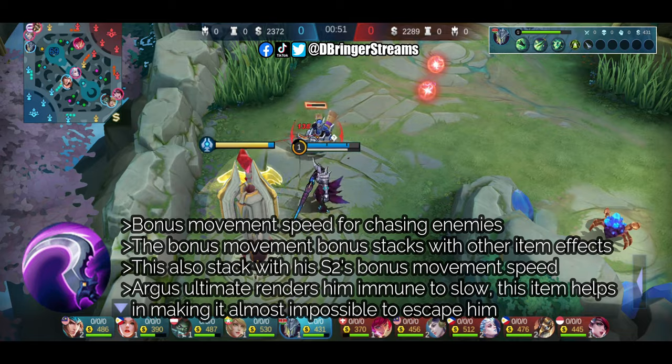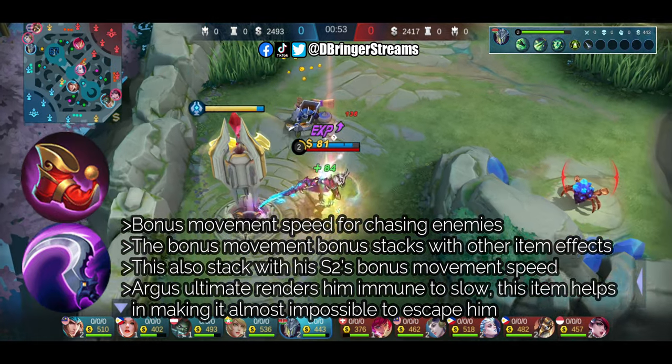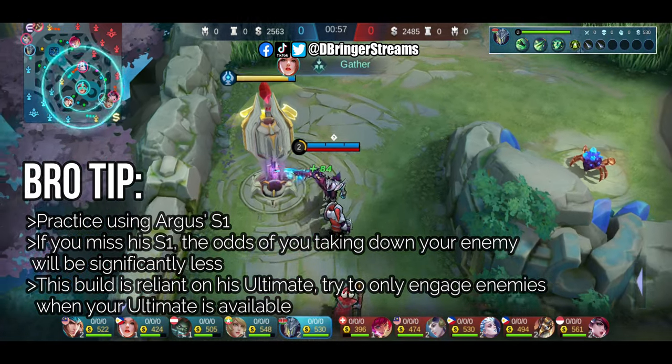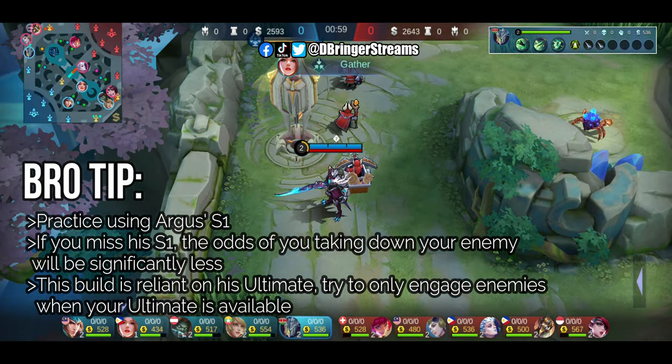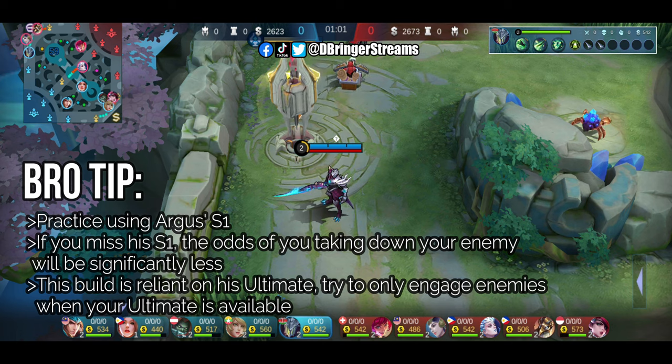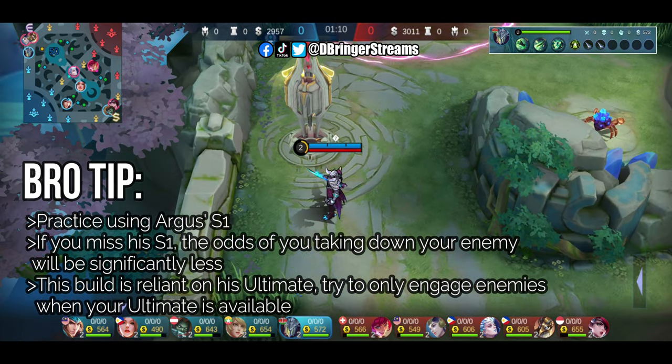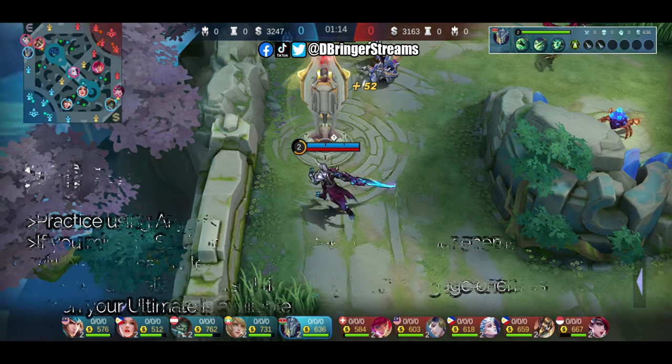This is going to be followed by Magic Shoes in order to improve our cooldown reduction. One of the issues of this build is its inefficiency in terms of taking the enemy hero down in the early game. Unlike other builds with faster attack speed, this build will only be successful if you're able to incapacitate your target using your first skill's stun effect.